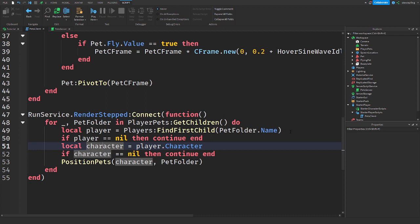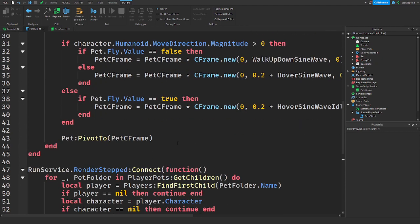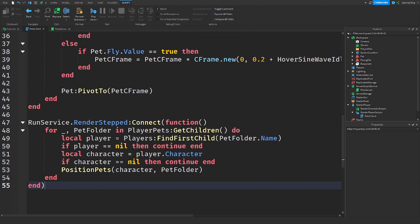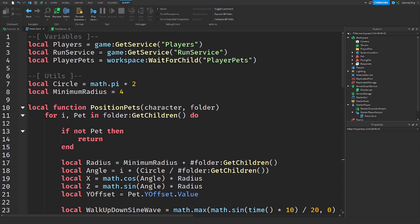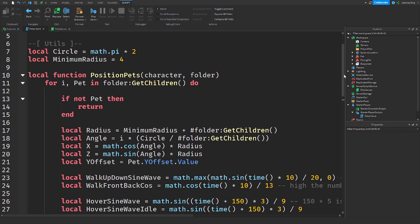We're going through every pet folder in the PlayerPets folder, getting the name and the character, checking if everything is good, and then positioning the pets with the character and the pet folder. So to recap: we have variables, utilities, and then the PositionPets function.